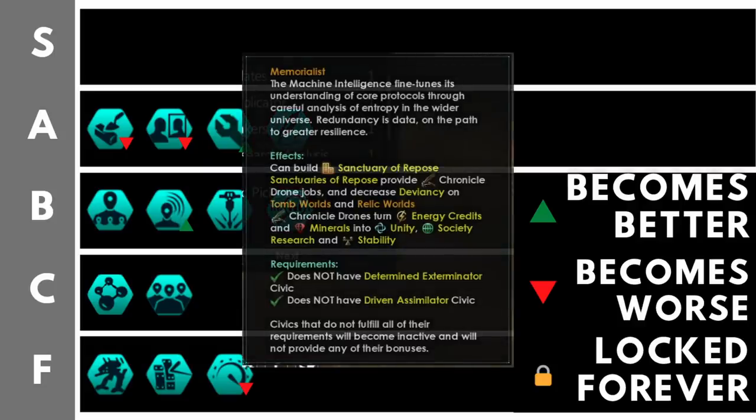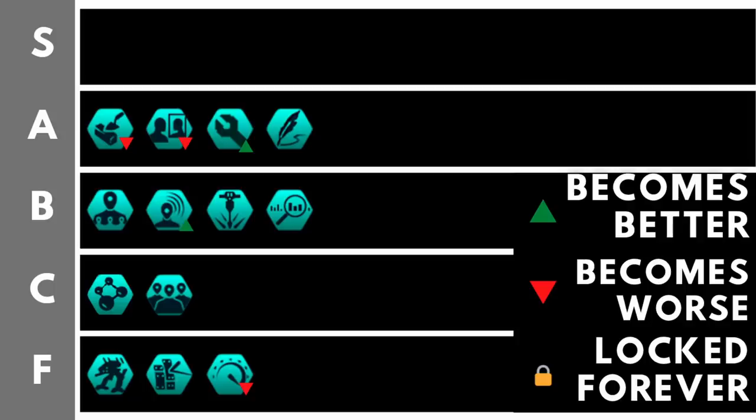Memorialist allows you to construct Sanctuary of Repose buildings, which boost stability on your planet. As a machine empire you don't have access to happiness — except for one edge case — so Memorialist is one of the best and only ways to increase planetary stability. More stability means more resource output, which means more efficient population. For that reason Memorialist is a great third civic pick, though it could also be used first — it definitely fits in A Tier.